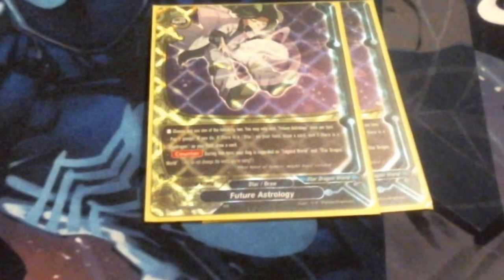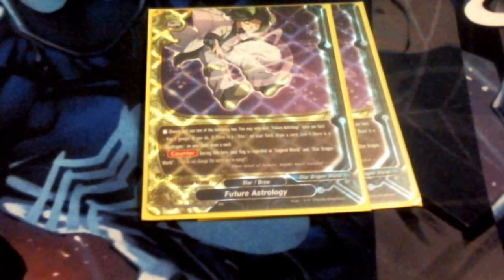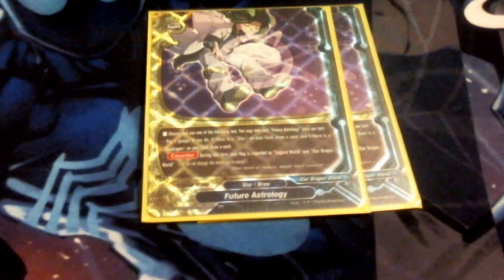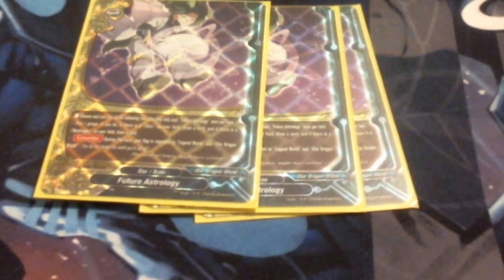I am running two Mars Barrier. Mars Barrier is like the only shield that doesn't specifically target you — thank God. It negates unless it's a Link Attack, so more defense. Next up, I am running three Future Astrology because I can draw a whole bunch. Since most of my cards are both Legend and Star, I can toss it and get a card and draw two cards. I'm mostly using it for the draw ability, not really to change my flag to both.